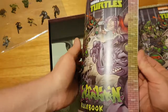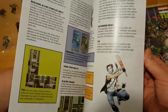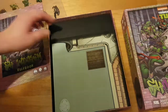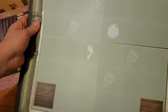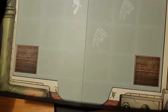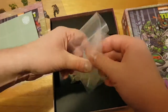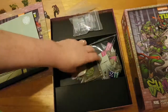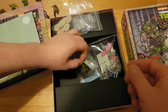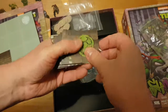It's got the rule book, and the board — at least the board on which you lay the map to make the map. Probably for the standees and stuff. Got the stand-up standees, pizza tokens, and the actual tiles you use to lay out the map.